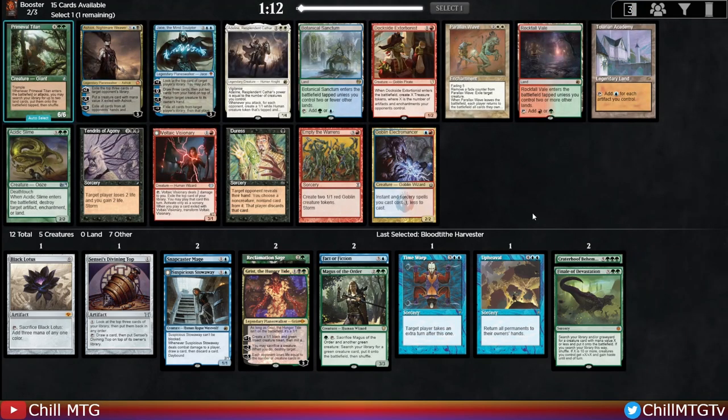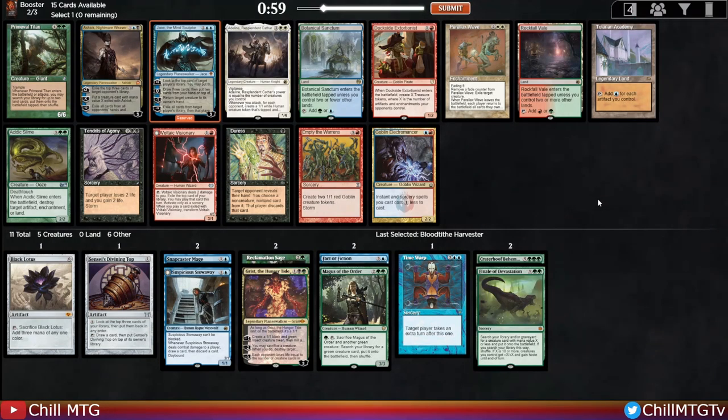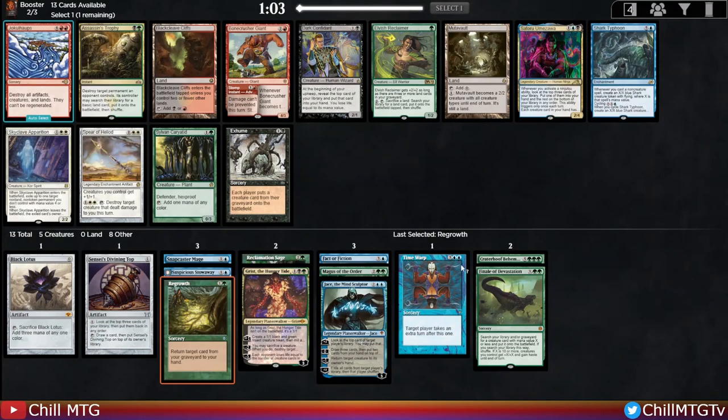Let's get the Tezzeret out of here — it doesn't look like we're doing the artifact thing, and not sure the Upheaval fits either. Pack two: a Jace the Mind Sculptor and a Primeval Titan — both would be really great. There's a Tolarian Academy as well, but not enough artifacts for that plan. I want to just take Jace — it's the strongest blue card, really the only blue card in the pack, and it'll keep sending signals. In the next pick there's a Regrowth, which could work well for our Time Warp, and a Chrome Mox that can help fix and ramp to our three- and four-mana planeswalkers. Let's take the Regrowth.